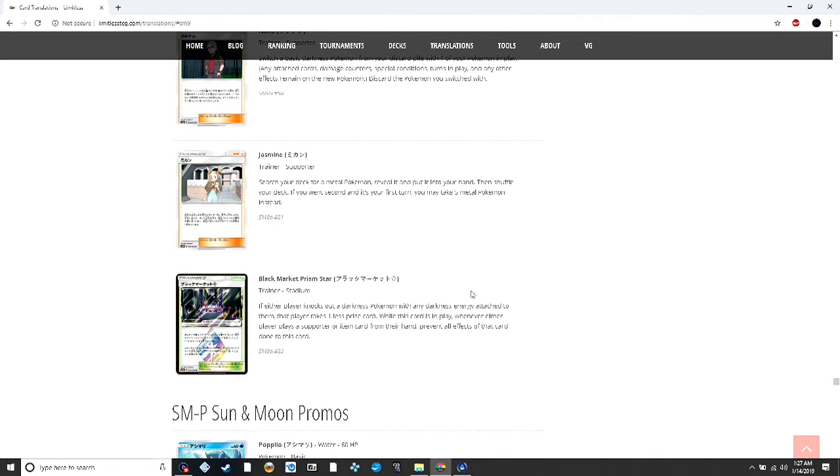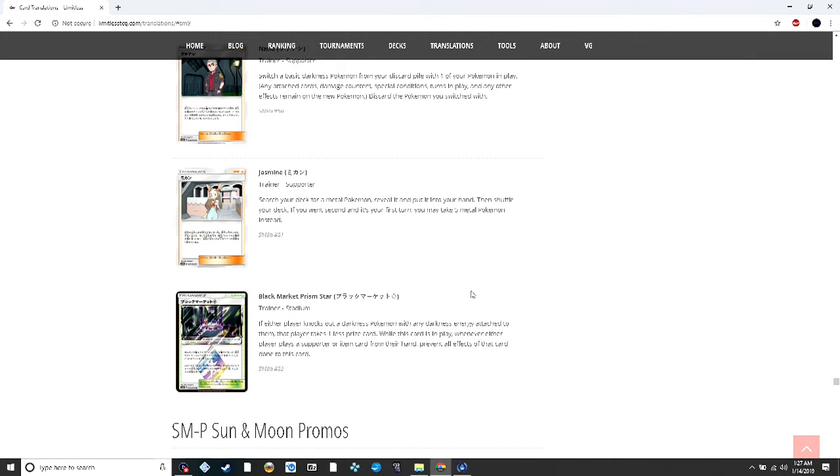Black Market Prism Star: if either player knocks out a darkness Pokémon with any darkness energy attached, that player takes one less prize card. This is like Life Dew for Sableeye but as a stadium — it'll always be in play. You can combine this with Alolan Nine Tails so they can never counter your stadium. This could be a problem with Sableeye but I don't think it'll be too bad.